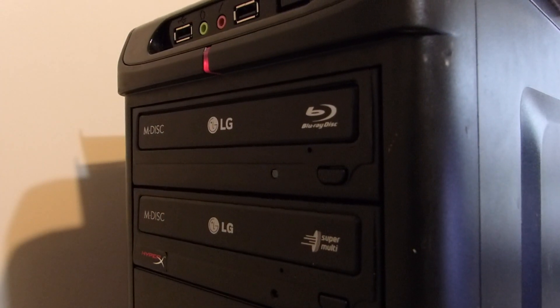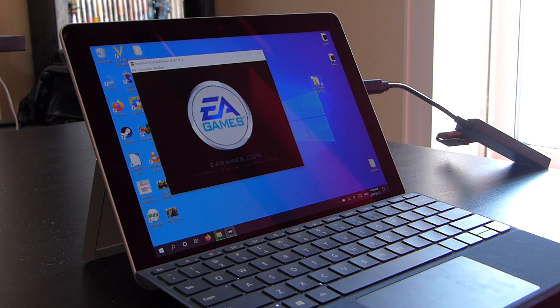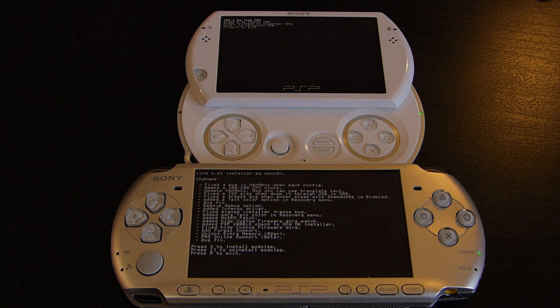To begin, we're going to need four things. The first is a computer running Windows. Second, we're going to need the software PSX to PSP — download links will be provided below. Third, we're going to need a backed-up disc image of the game we want to convert. If you don't know how to back up your own games, check out our guide to learn how. The fourth thing we're going to need is a modded PSP running custom firmware. If you don't have a PSP running custom firmware, don't worry — we also have a guide for that too.